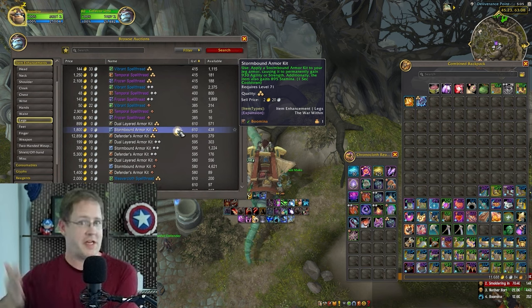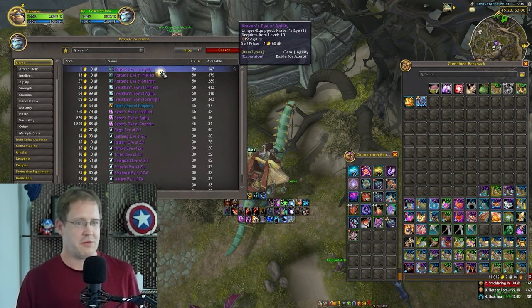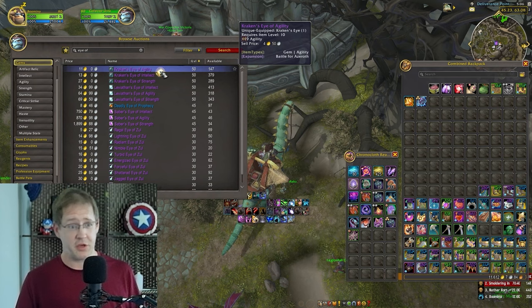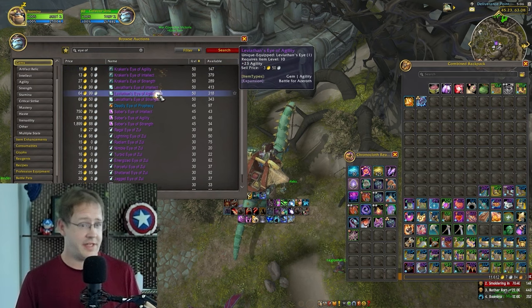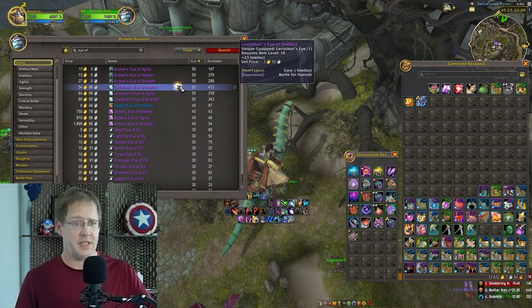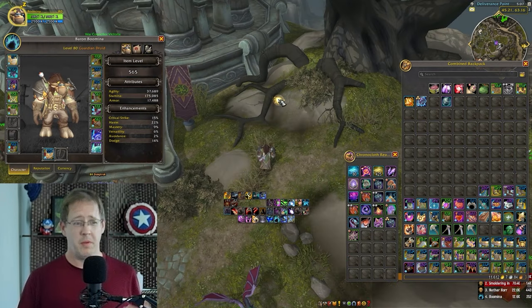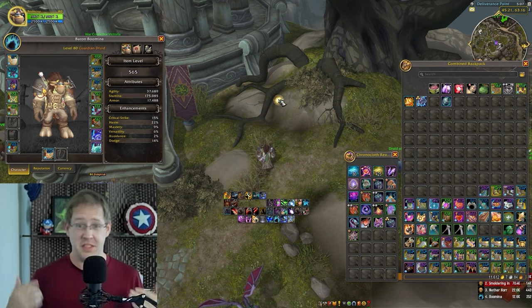Without changing your gear, there are three main-stat gems: the Kraken's Eye of Agility, the Leviathan's Eye of Agility, and the Saber's Eye of Agility, which give 19, 19, and 23 Agility respectively — not squished in the tower. That's kind of where I'd draw the line on initial recommendations: go in with drums, potion, flask, augment rune, and a food buff.